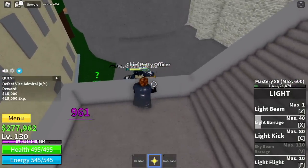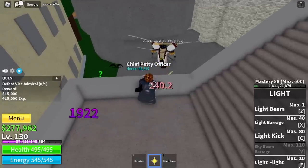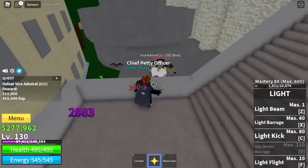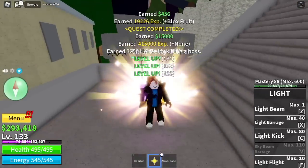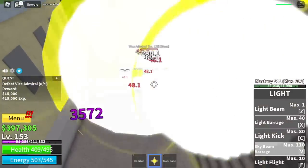Or you can use your Z and X skill. Avoid using your C skill, because it might knock back the Vice Admiral, and in exchange he will use his range attacks — you want to avoid that. When you continue grinding here, you will unlock your V skill, the Sky Beam — another skill that can be used to damage the Vice Admiral. Grind here until you reach level 220.